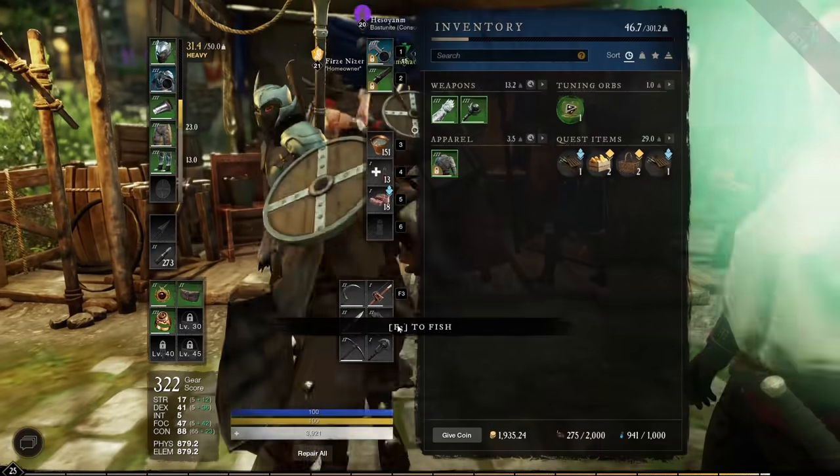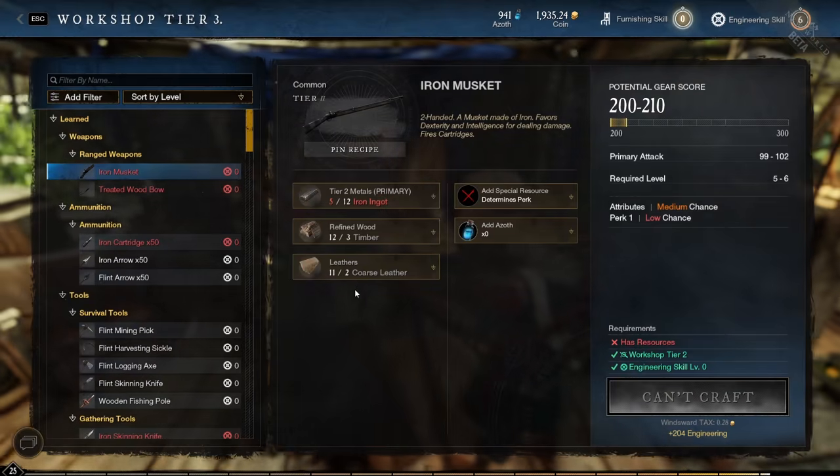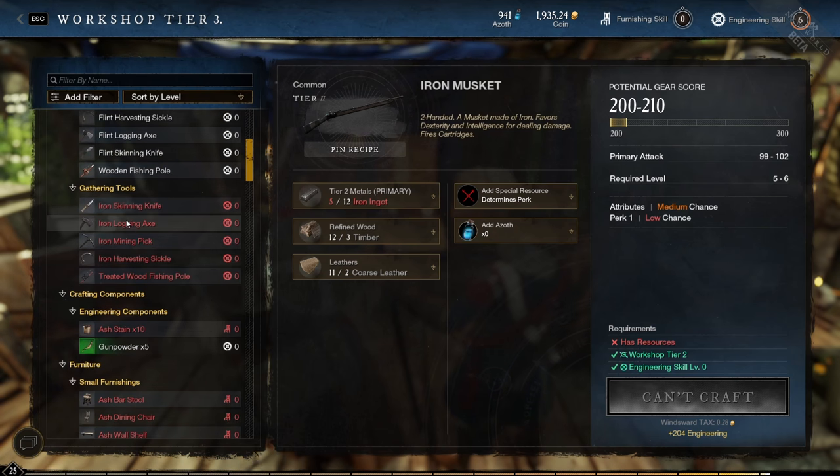Make sure you upgrade your farming tools — they will allow you to farm resources much faster. To do that, go to the workshop and upgrade your farming tools there.